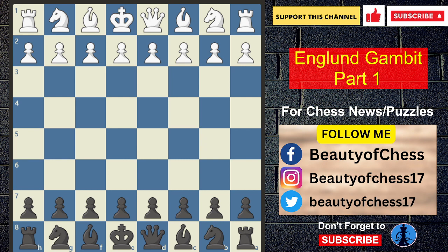The England Gambit is a Black Gambit, which Black plays against White's D4. White starts with D4, and Black plays E5 — we have to sacrifice the E5 pawn. This is the England Gambit. Actually, we can say it is a reverse Scandinavian variation.